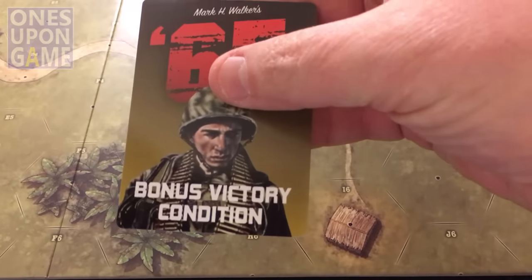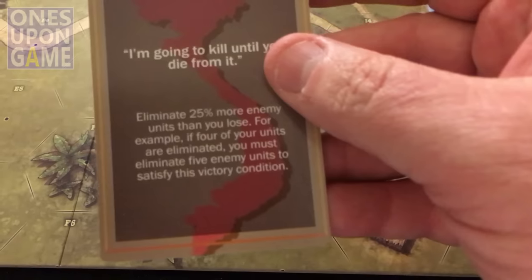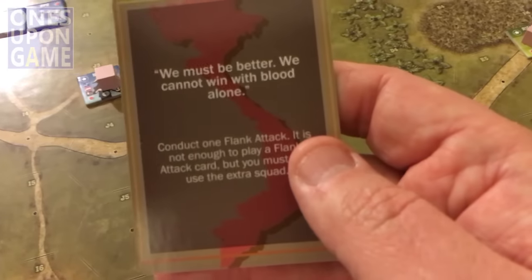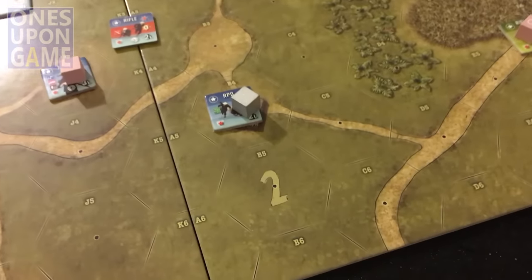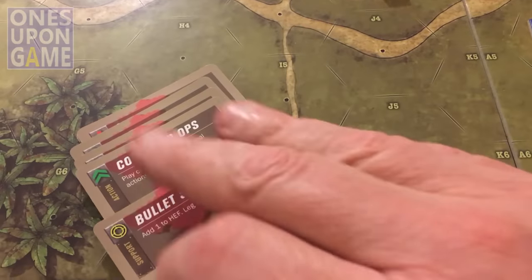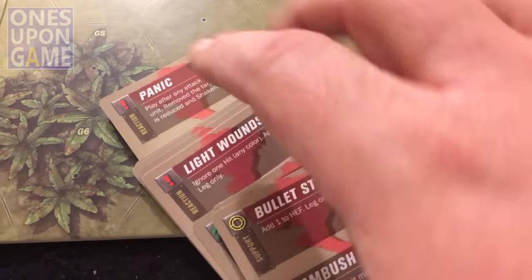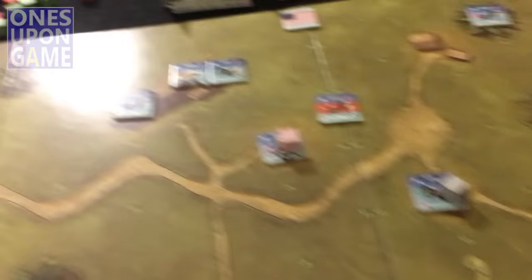The reason I'm keeping track of the trophies here is they have these bonus victory condition cards that give you extra points. For the Americans, the bonus condition is to eliminate 25% more units than you lose, so you need to keep track of that. The Viet Cong's bonus condition is to conduct a flank attack - it's not enough to just play a flank attack card, but you must also use this squad. Basically it allows two units to join from different hexes of the attack and they'll get a bonus point.